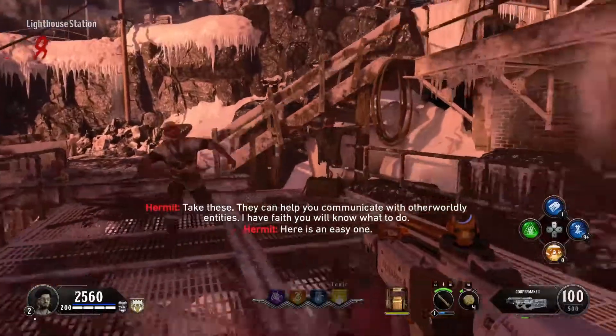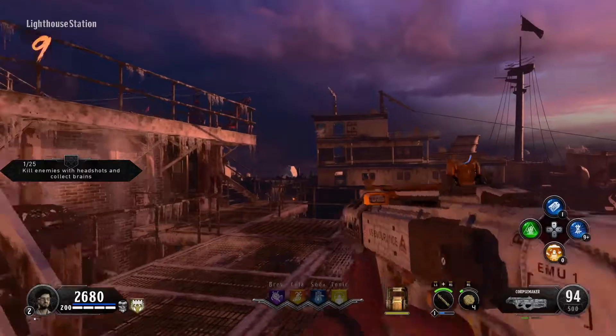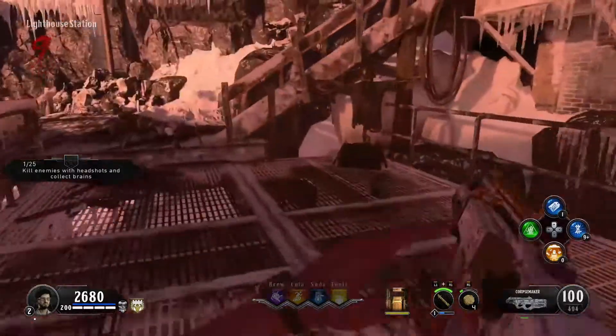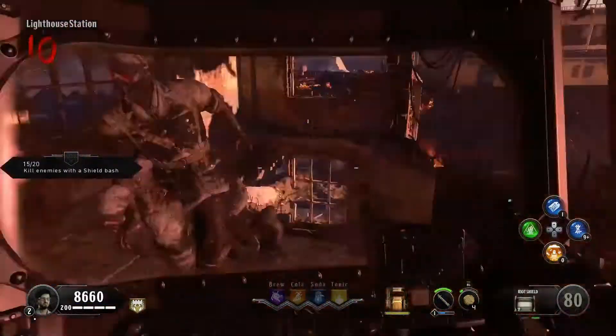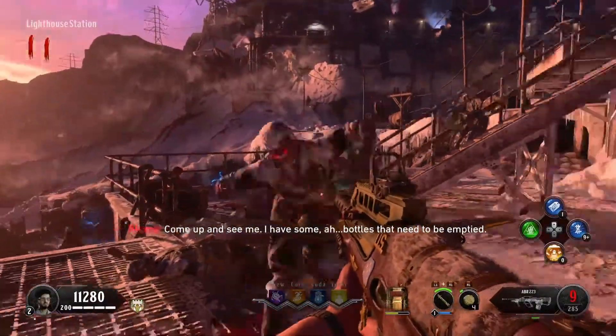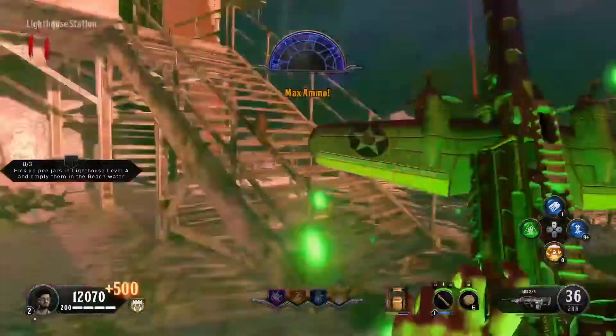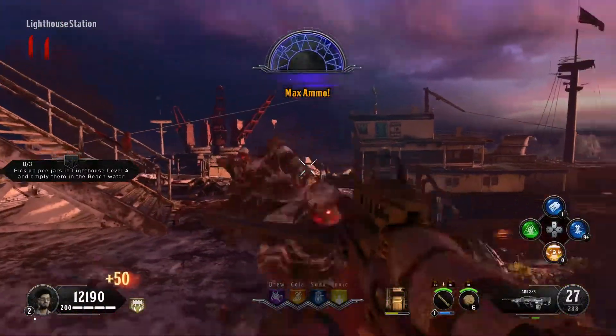Next we're doing the one at the lighthouse station. The first challenge is to get headshots and collect the heads — just hold your interact button to pick them up and you're good. The next one is to get shield bash kills, so just melee enemies with your shield. Then you're gonna pick up P jars in the lighthouse, and I'll show you exactly where those are.